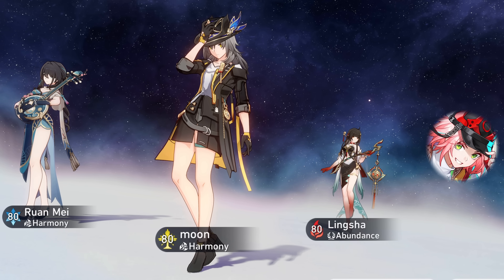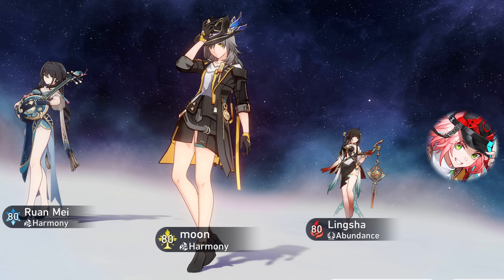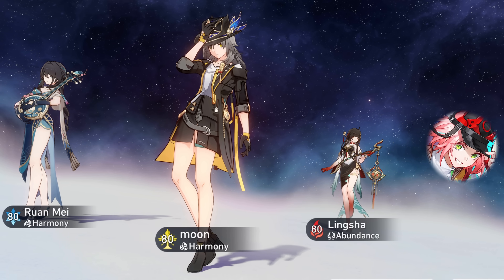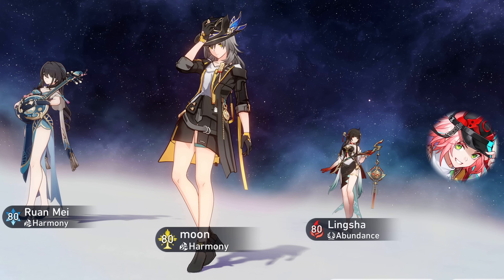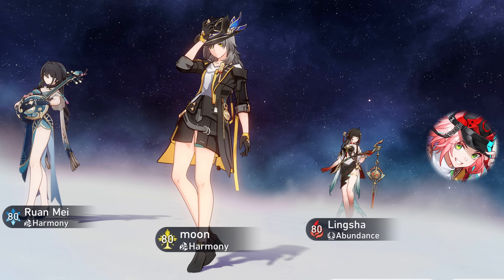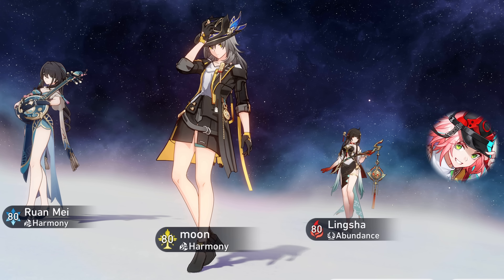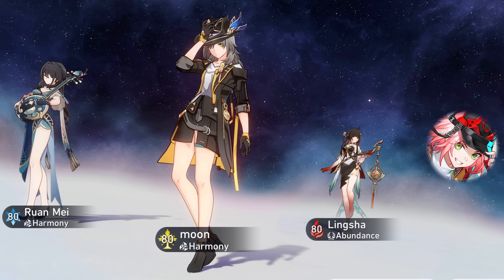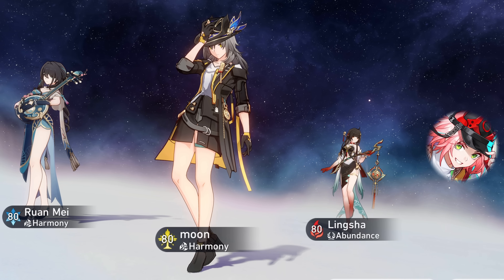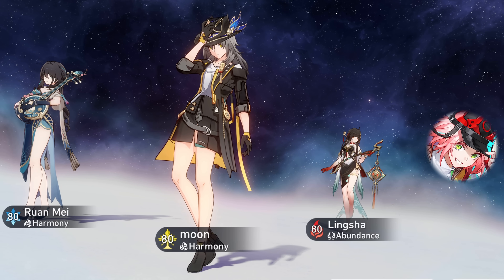This team is incredibly similar to the premium Firefly team, as Rapa essentially takes Firefly's place. You'll be able to break enemies quickly and deal massive amounts of super break damage. Since Rapa is imaginary, she'll inflict Imprisonment, and alongside Harmony Trailblazer's delay and Ruamei you can delay enemies quite a lot to keep them weakness broken for an extended period.